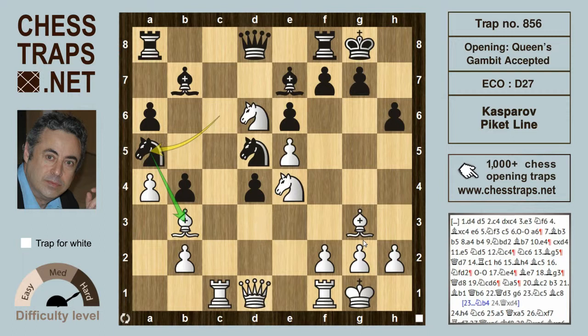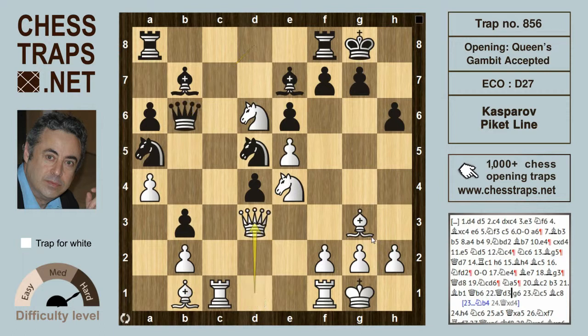Kasparov wants to keep that all-important bishop, so he drops it back to c2. b3 hits it again and the bishop runs back to b1. Queen b6 was played by black, and now queen d3 unveils all sorts of mate threats.